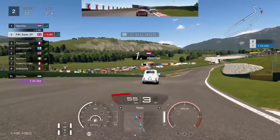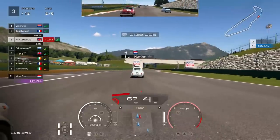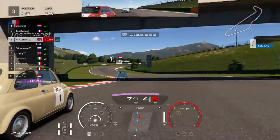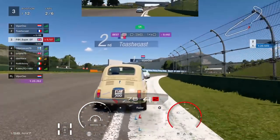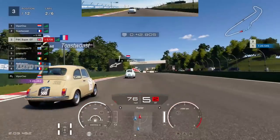We've got the Frenchman, Mr Toast, on our outside. Just got to leave him our car width on the left. There he is, just poking his nose into the screen. Actually, I've had a really poor exit there — bad, bad exit. And they're going to lose momentum all the way down the next straight. Now the Finn is going to come back for a move on the outside.